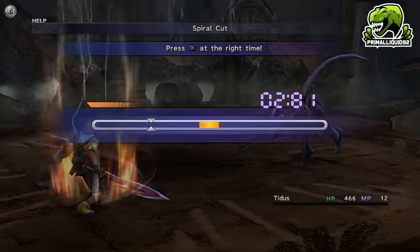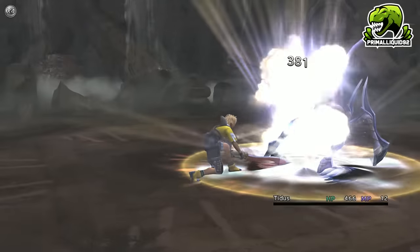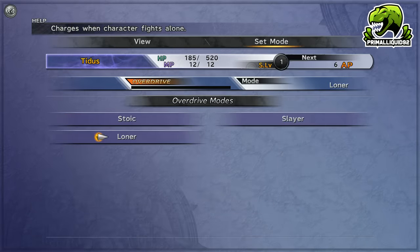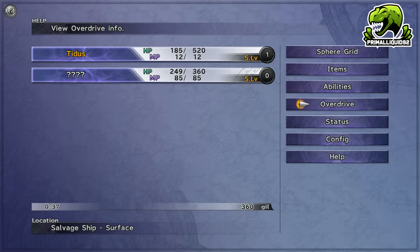Once all this is done, you're on the boat with Rikku. Change Tidus's overdrive mode back to Slayer, then keep battling in the ocean. The main goal here is to steal grenades and get Tidus to learn Slice and Dice.